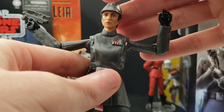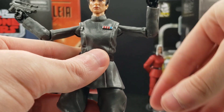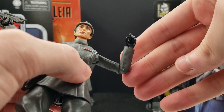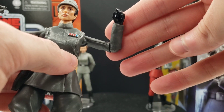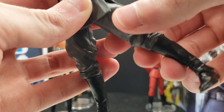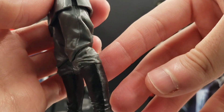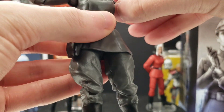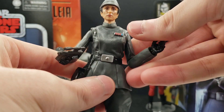She is super articulated. She has a ball joint at the head, hinges at the shoulders, and feels very fluid. She has hinged elbows that go ever so slightly past 90 degrees — maybe about a 92-degree angle — hinged wrists, a torso joint, hinge hips, swivel thighs, hinged knees without pins (which is nice), and rocker ankles. I'm pretty sure this is all due tooling.